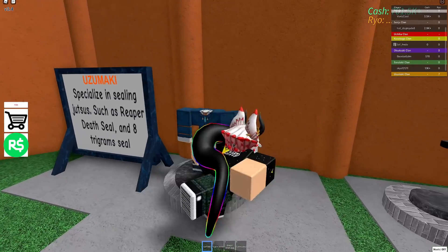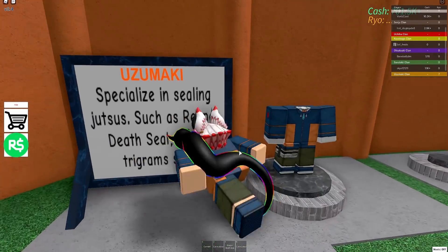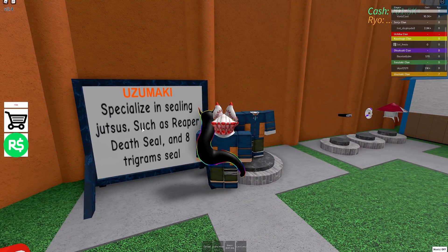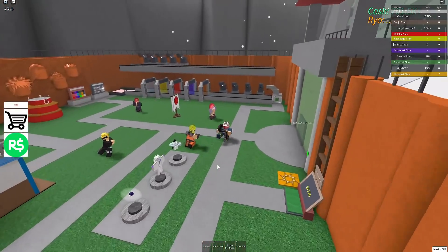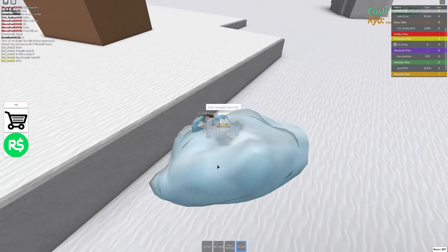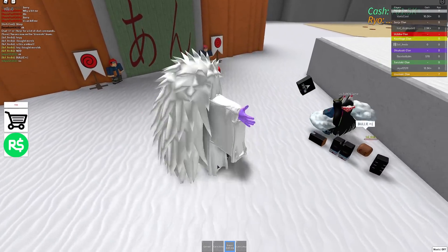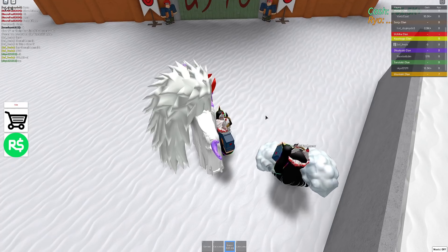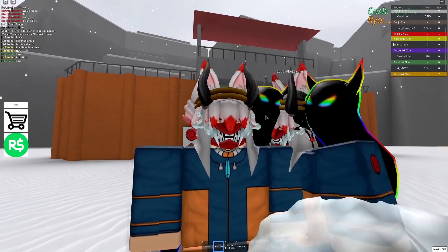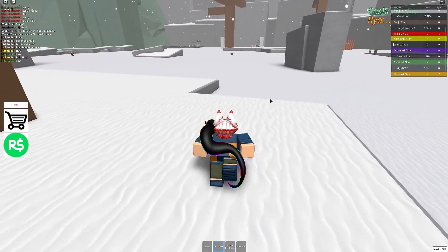This is the Uzumaki — for some reason I cannot get the outfit for the life of me. Oh, there we go, I had my combat stuff on. It says Uzumaki specialize in sealing jutsu such as Reaper Death Seal and Eight Trigram Seal — pretty nice stuff. Oh brother, Reaper Death Seal! All right, I'm gonna have to hit you again — I just needed to test out the moves. After I tested the moves we're good.